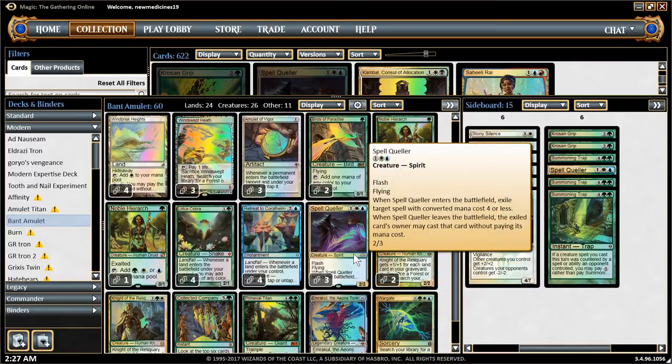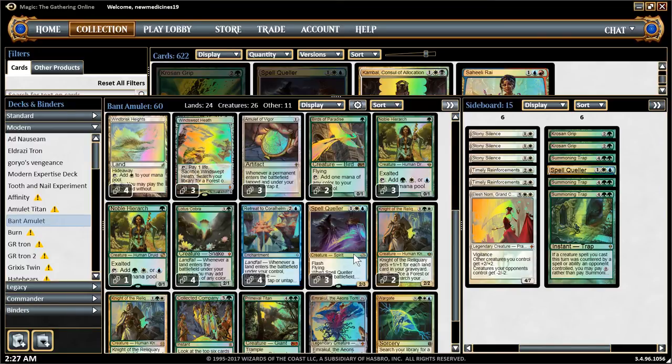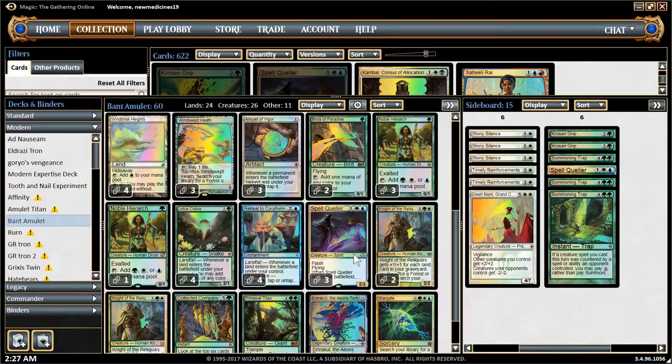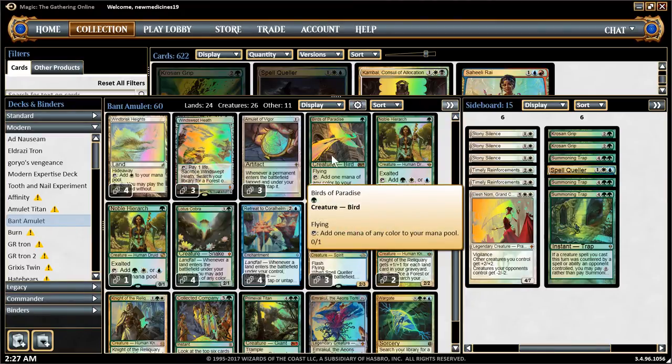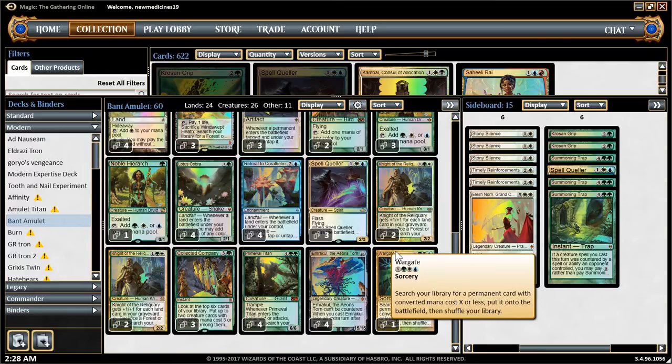The reason why I cut the Spell Quellers — it's actually really good, you know, you're able to counter things like Collected Companies, protect your creatures from Path to Exile and stuff. But for me, I would rather have another copy of Amulet and another copy of Retreat, so you can make full use of the combo and get ahead instead of waiting for a creature to be protected. This is a race — you need to keep building up your combo.